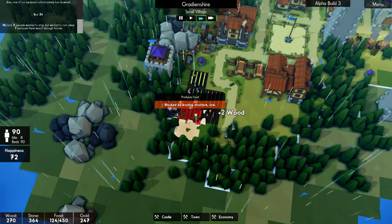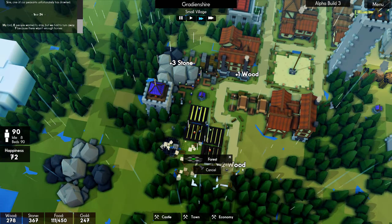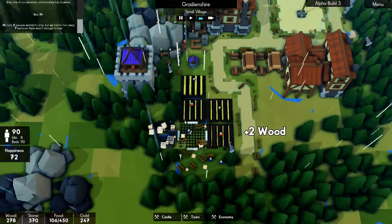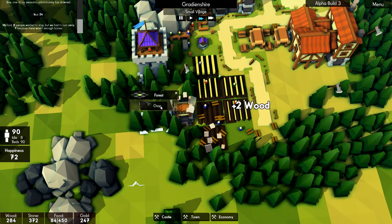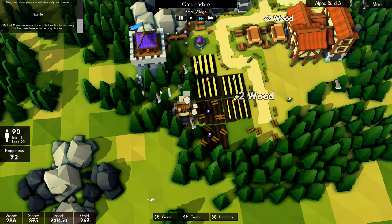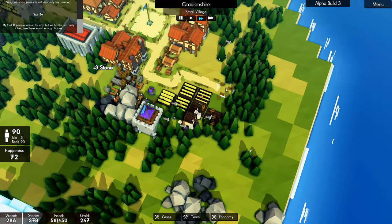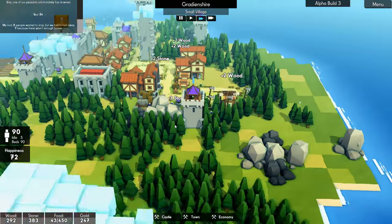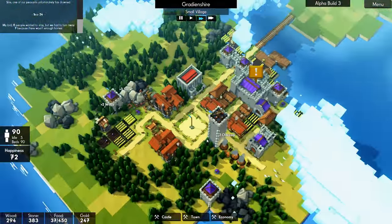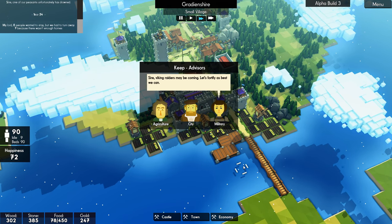Then we can put farms here and here. Got trees there — let's get rid of those. Let's get rid of the trees around this. There we go. So we can get some farms around there hopefully — we're probably going to have to get the road to come around the back. Yeah, we're going for the organic approach — the organic way of building. That's Biffa's way of doing it.